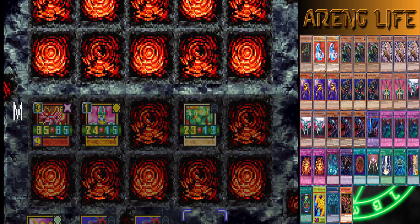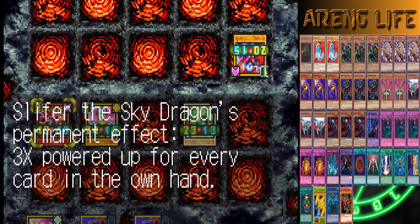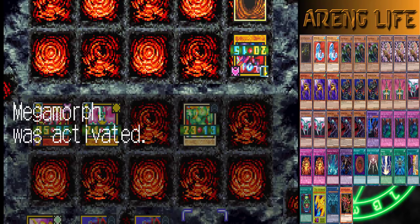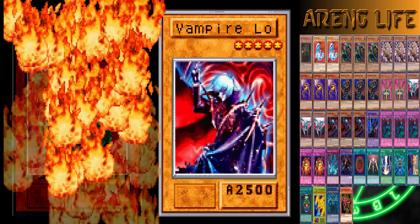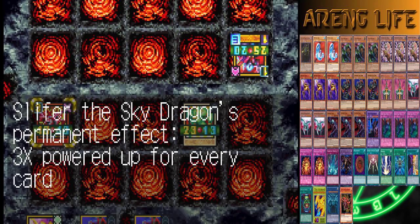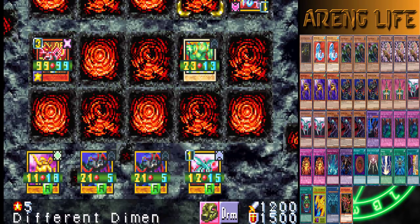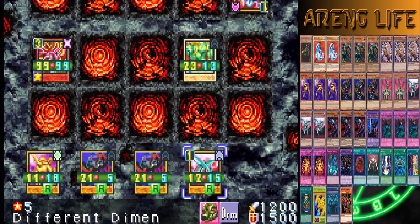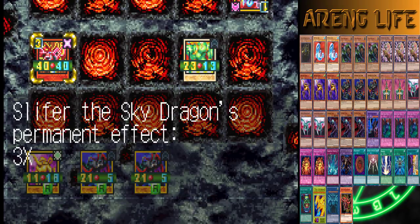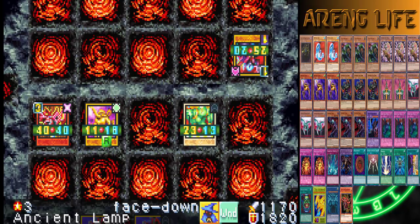Slifer's annoying — that's the only reason people don't like summoning him. Once you have him it's a free monster. He's gonna have a 2000 beater, Vampire Lord comes back. He mega morphed it — it's gonna be able to kill Jinzo. Okay fine, kill Jinzo — look at my life points though, 5800. Slifer being annoying. Do I have lethal yet? He has 14,000 life points still.